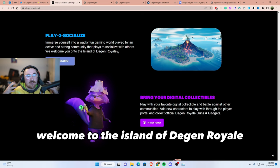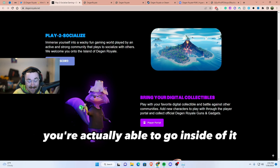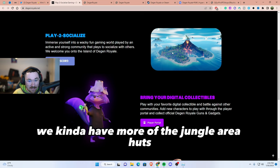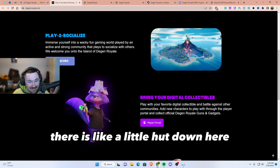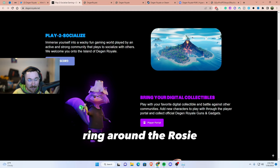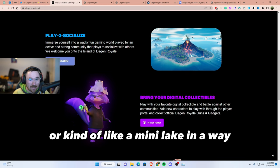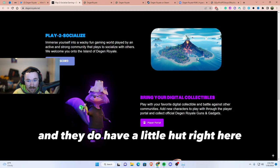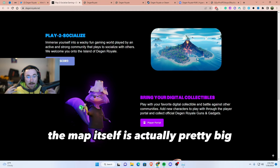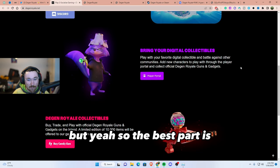Welcome to the island of Degen Royale! They do have a volcano right here and you're actually able to go inside of it. On the left-hand side there's more of the jungle area with huts, then we have the beach area with a little hut down here. Going further, there's a little puddle — kind of like a mini lake — and another hut over there. The map itself is actually pretty big and super fun to explore and find people.